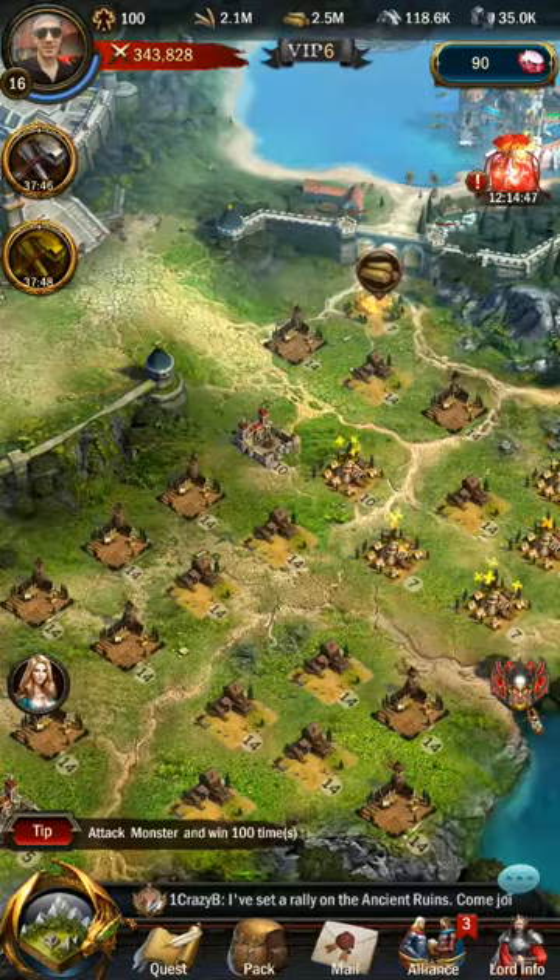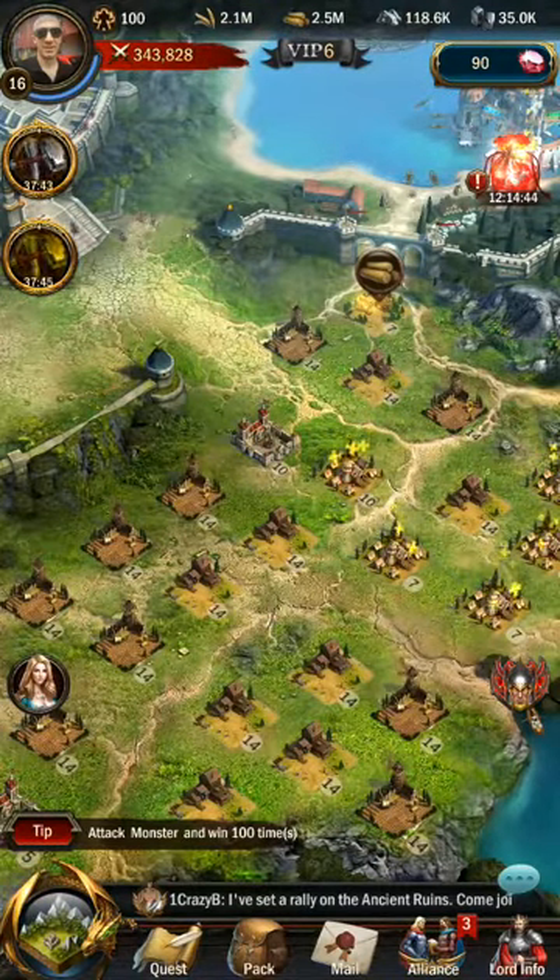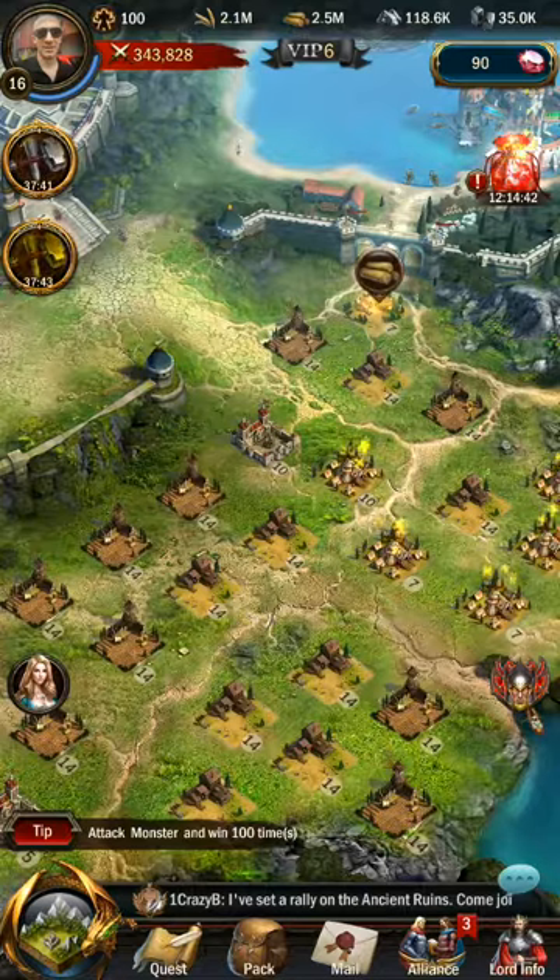On the upper portion of the screen you can see that I have 2.1 million food, 2.5 million wood, and so forth regarding stone and iron.